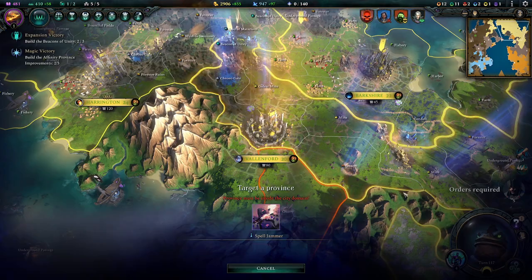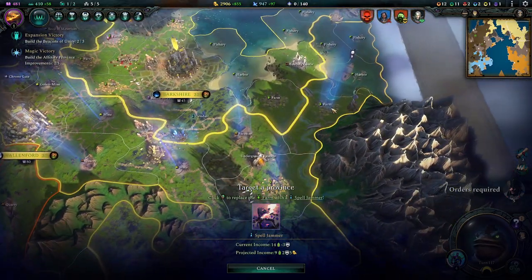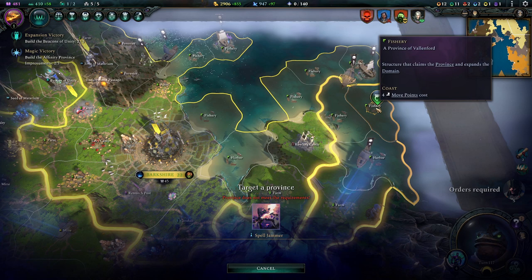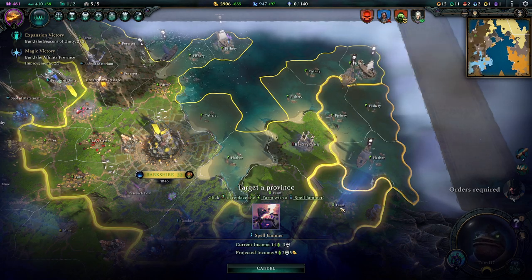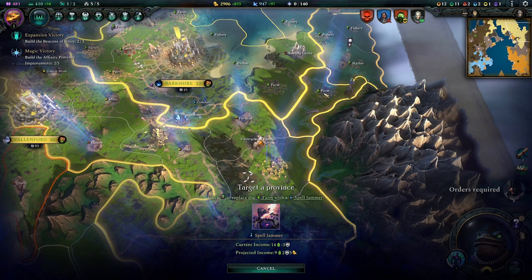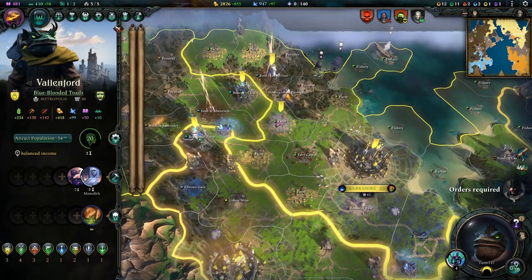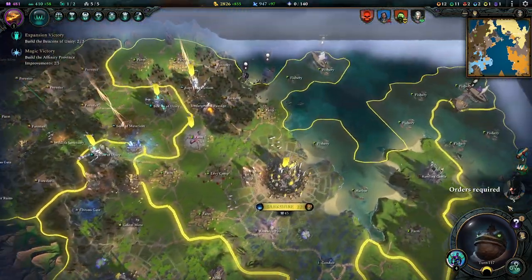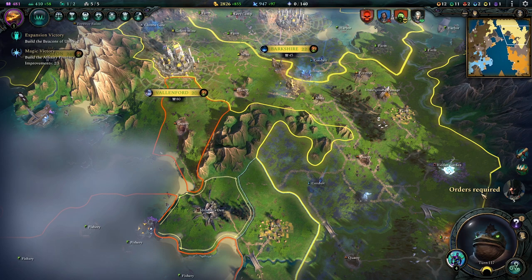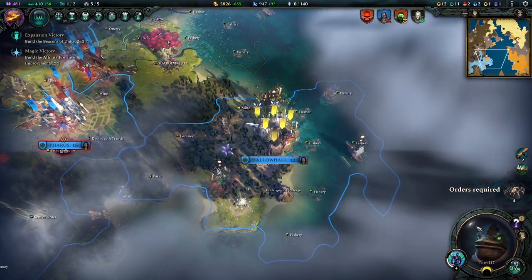Maybe get a spell jammer as well. Where do we put that - just far away honestly. Can we put it on a fishery? No, doesn't meet the requirements. We'll just put it on this farm there - that's fine. Spell jammers stop the enemy from casting stuff in your territory - world level spells anyway, like the one I did for summoning that tree army and stuff like that.